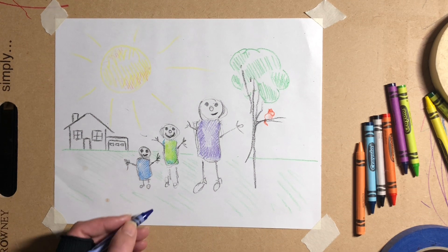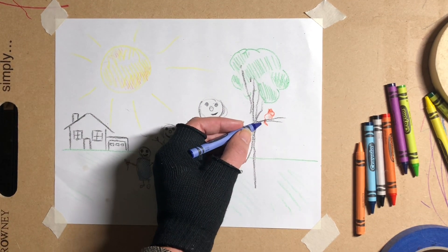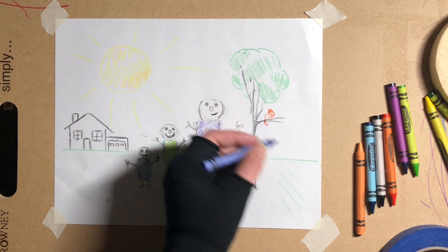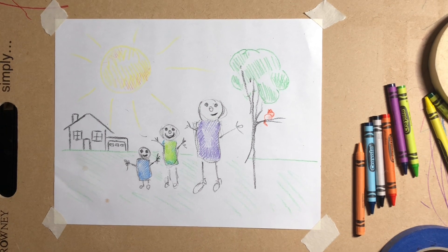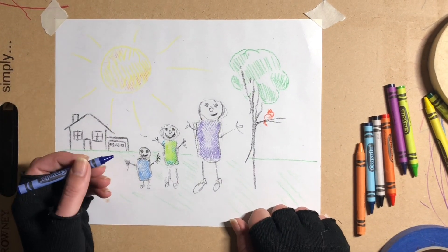And what else did I do? On the tree, I put your favorite, which is a kitty cat. And I made an orange kitty cat. I figured I'd spend a couple of seconds coloring things in and adding a few things and we can finish it up.